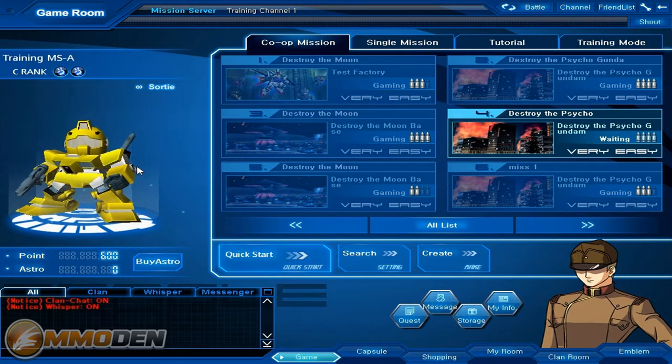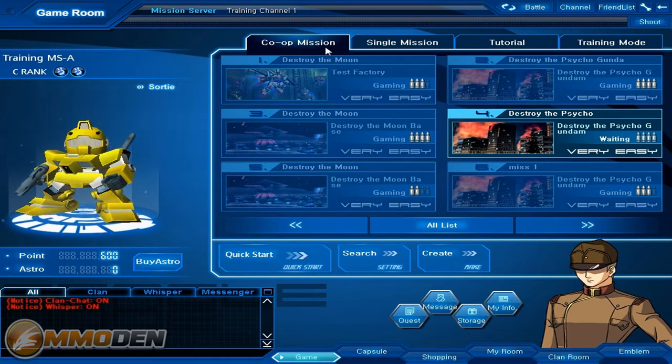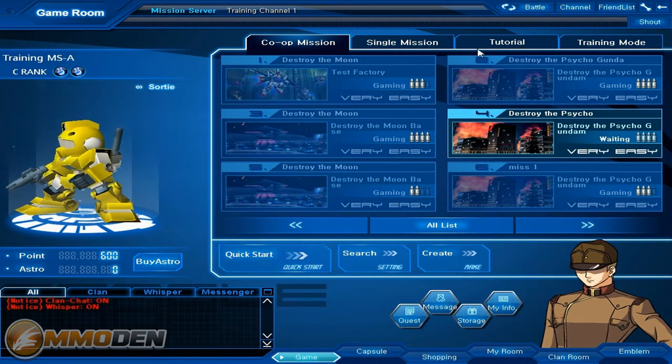It's really basic and simple. It essentially shows you how to move around, which is basically with WASD and some of the different things like that. Right now we're going to jump into a mission. As you can see you've got co-op missions here, you've got single missions, and you also have training mode.